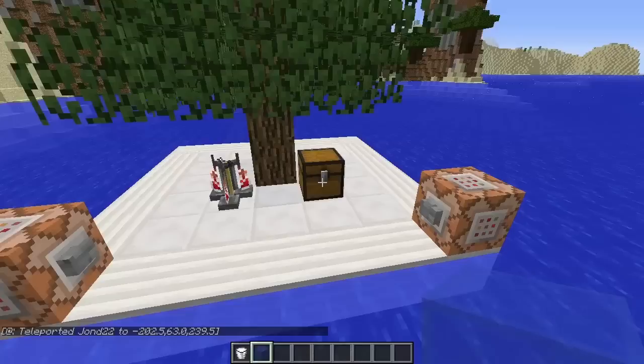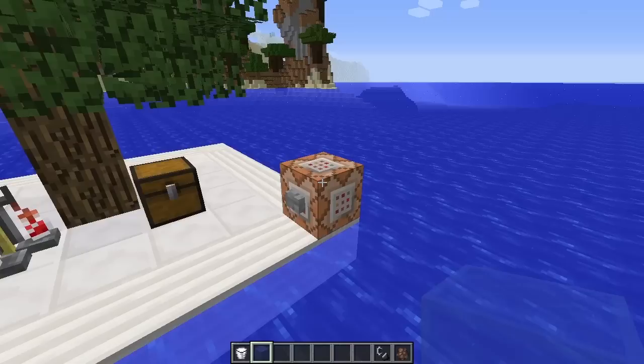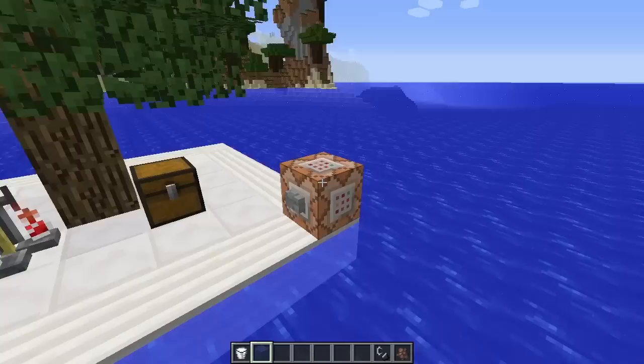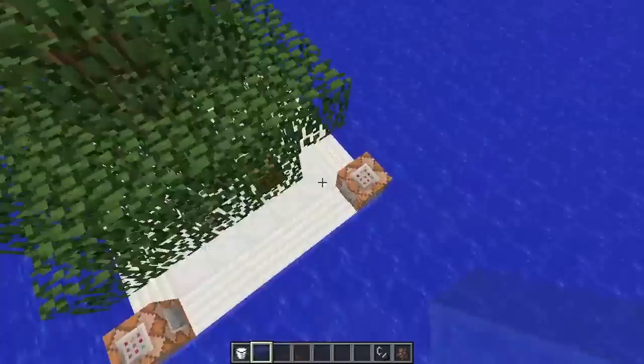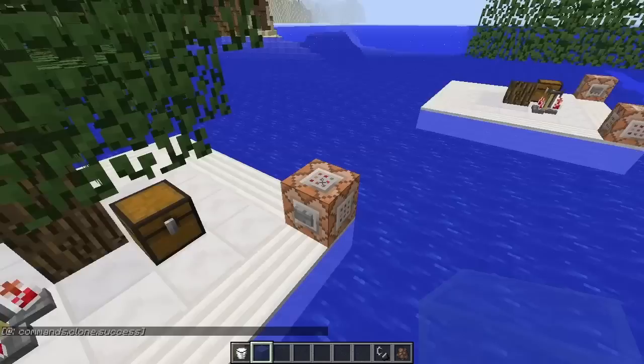The last command I want to talk about is the new slash clone command. I've set up an area to clone that includes a chest with items, a brewing stand with some potions, a tree with a unique shape, and a couple of command blocks. The command takes point one coordinates, point two coordinates, and then where you want to paste it. I have it set to clone one block down and 15 blocks away.